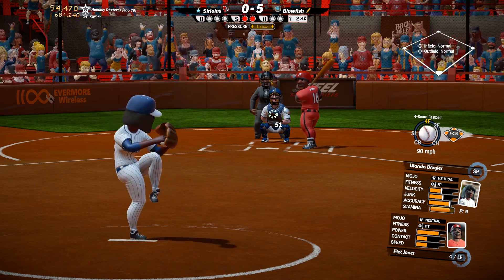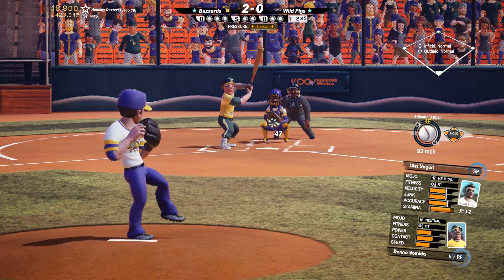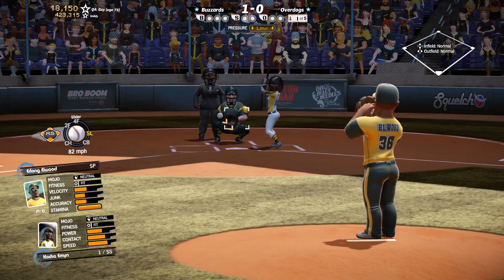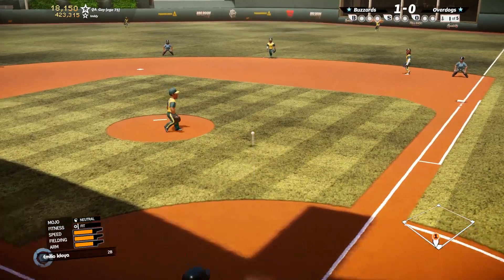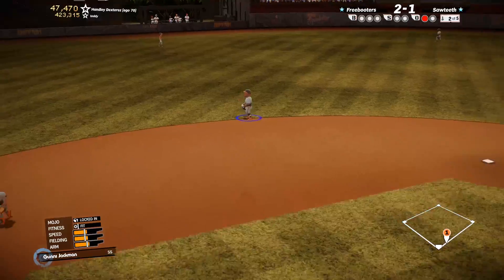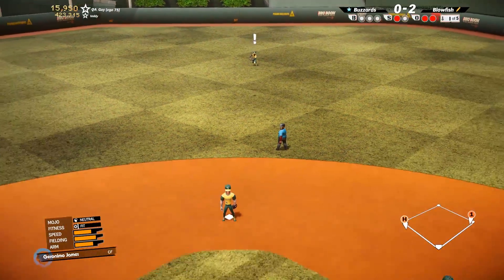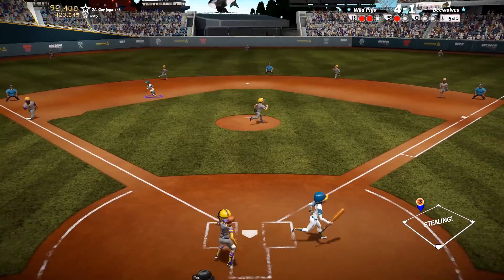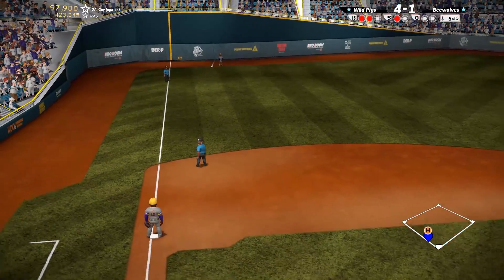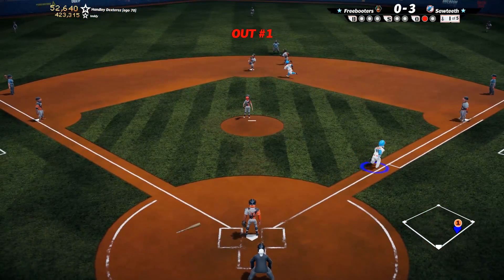We've also tweaked the throwing mechanic and added throwing errors. Tapping the throw button will get you a conservative but accurate throw. If you hold the button down longer, you'll see the meter filling up, indicating that your throw will have more velocity. If you hold the throw button down too long though, you're going to see the throwing meter start to recede, indicating that the chances of an inaccurate throw are increasing. The types of throwing errors that can occur include low throws, which your baseman will have to pick out of the dirt; wide throws, which will pull your baseman off the bag; and outright overthrows. We've also recalibrated the effective arm strength on throw speeds to be a little more meaningful, and added better footwork to the throwing animations.